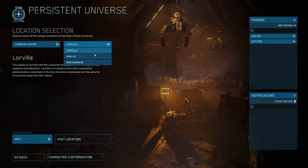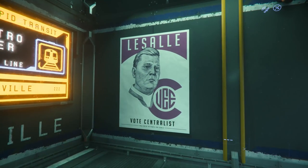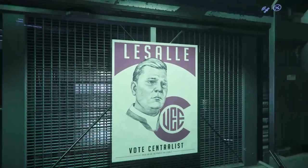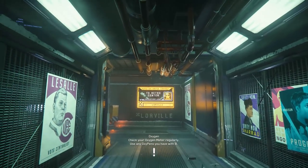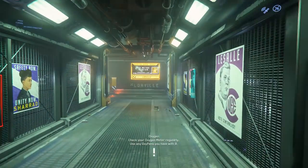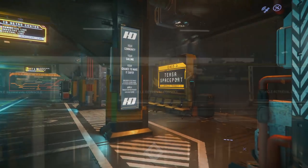The only thing I noticed while playing was slightly worse performance than usual. So anyway, I decided to spawn at Loreville since most of the bigger changes this update are to orbital stations, and I know Everest Harbor pretty well. One of the smaller changes that I didn't see in the patch notes is that the game now reflects some of the recent lore posts about elections happening in the verse, so you can hear campaign ads in the background and there's these posters all over.